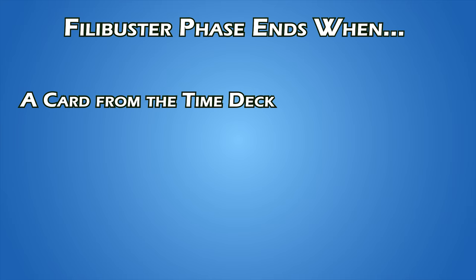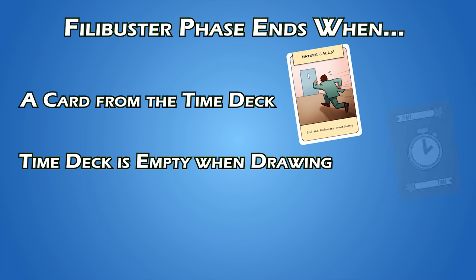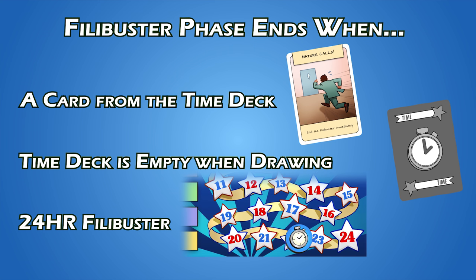The filibuster phase will end in one of three ways: a card from the time deck is drawn that ends it, the time deck is empty when the Senate Minority Leader needs to draw, or the players reached the maximum 24-hour filibuster which automatically succeeds the round.